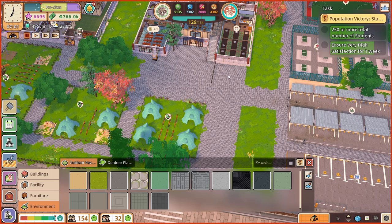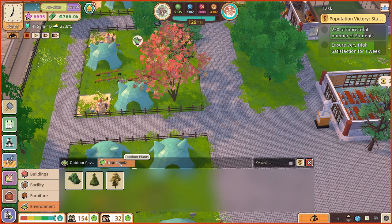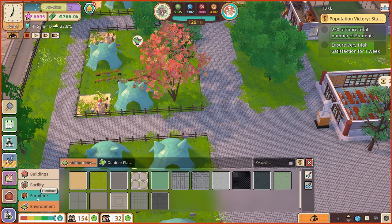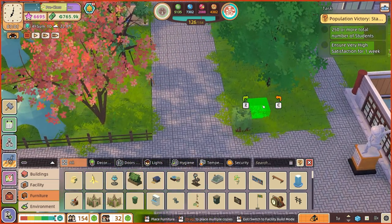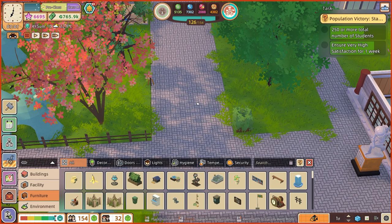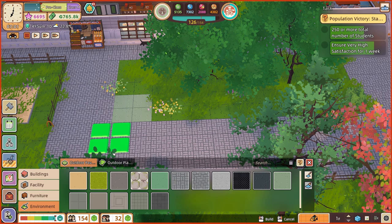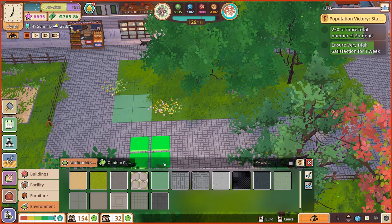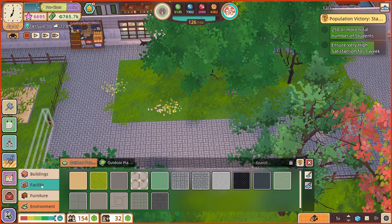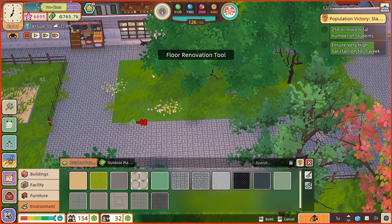I also realigned the playground to make that a little bit nicer. I'm thinking now I'd like to do some fencing or shrubbery around here. I'm not sure I like the way the grass looks — I wish I could have a short, manicured grass. However, the options don't look very natural at all, so I think I need to stick with the grass.